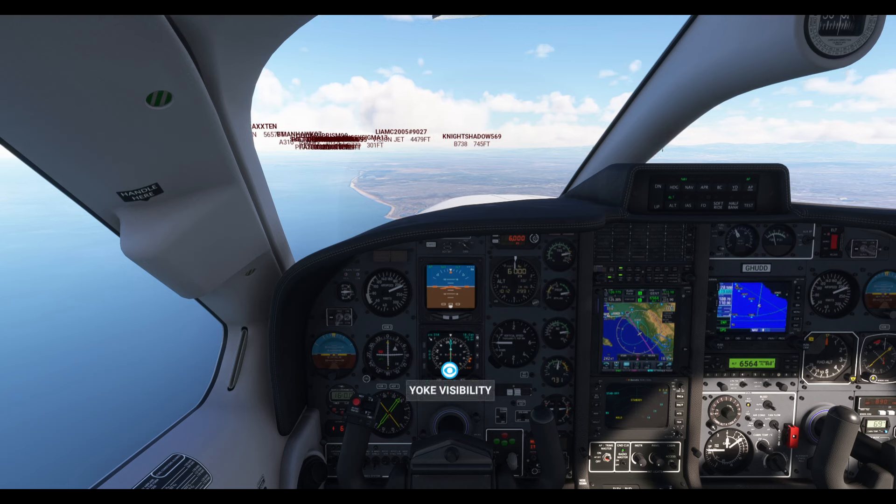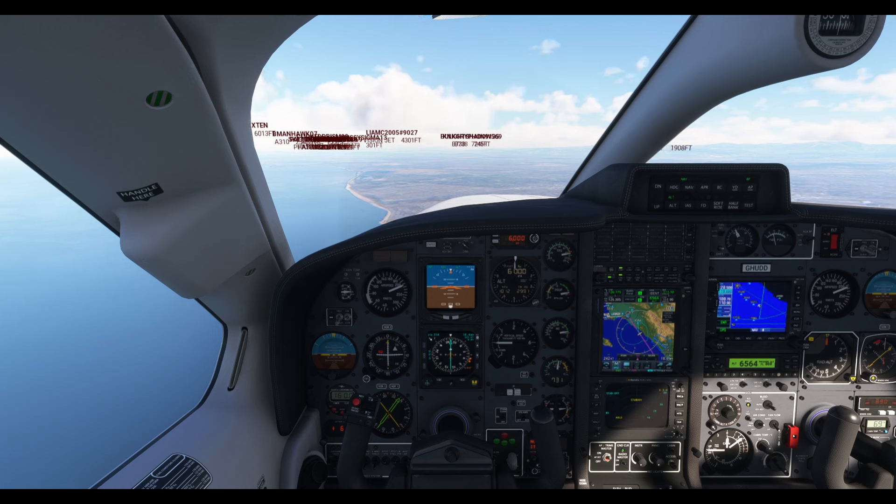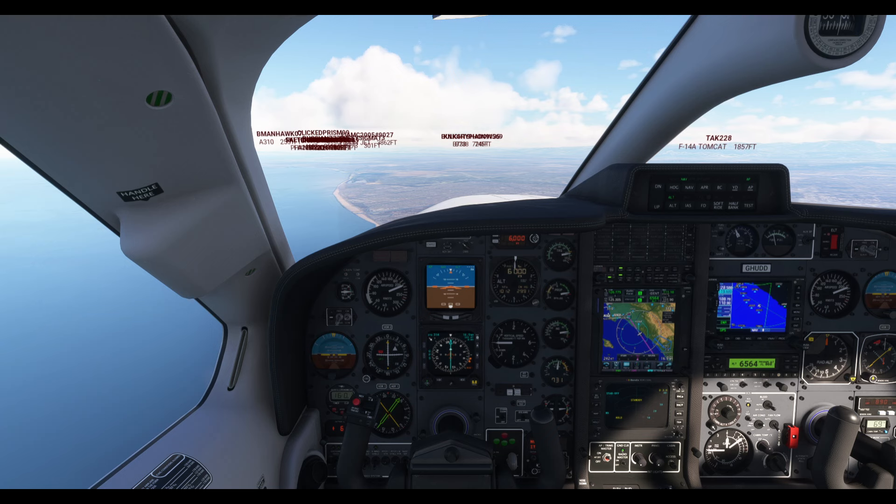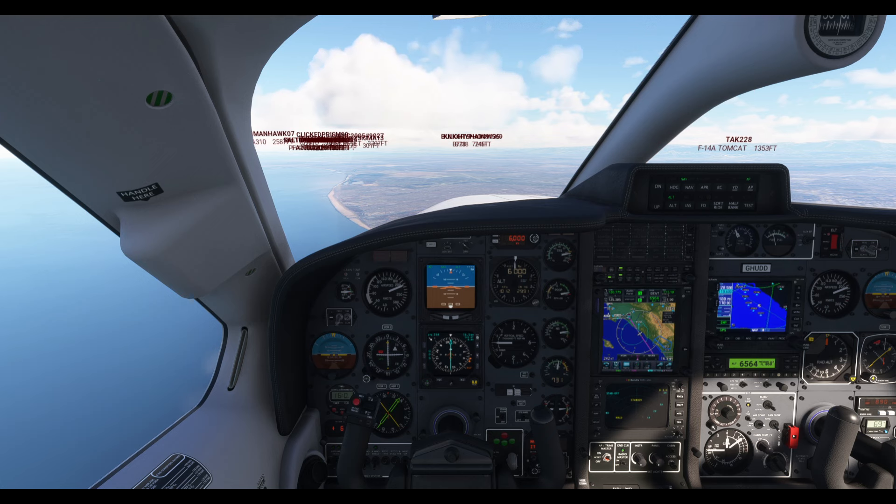Los Angeles Center, how are you today? Skyhawk Hotel Delta, copy — good, pass your message. I said no message, just seeing how you are — it might confuse him, but let's see. You can actually chat with the AI like that, which is fun.